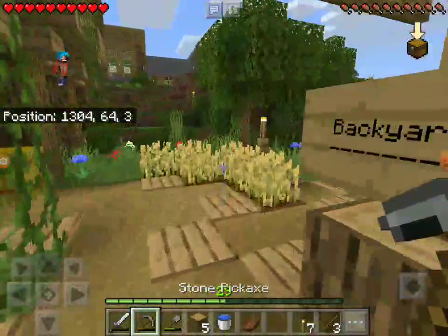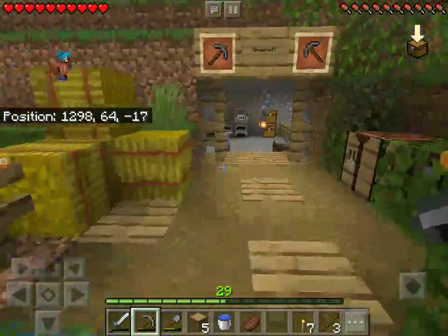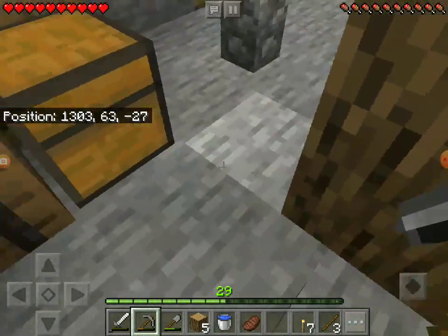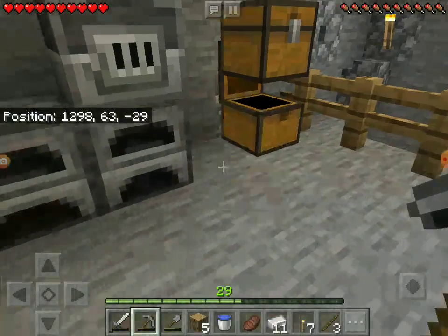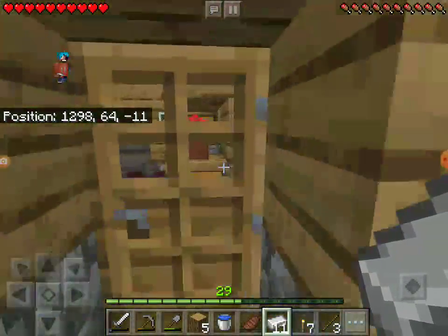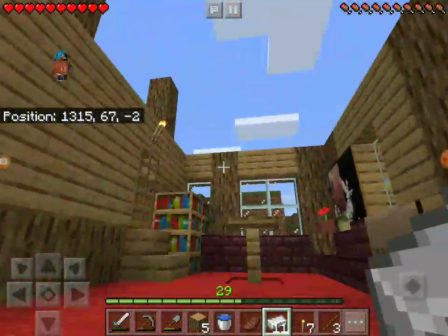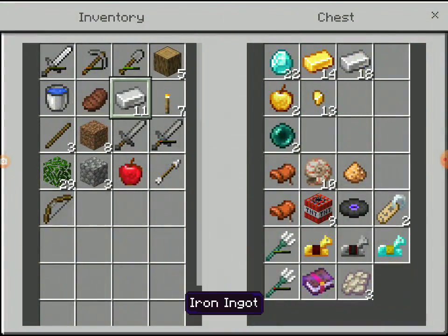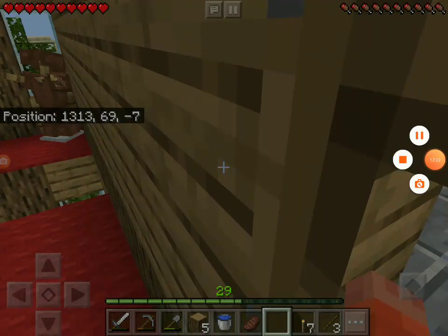I'm just going to go find a vein of coal - and I'm going the wrong way. At least I'm at 29 and a half - that's efficient. I added this railway track that brings up all the loot that I found. I like it a lot. Someone commented on my video suggesting that - thank you, whoever suggested that. Well, technically they said we should ride the minecart, but I'm just gonna use it for taking up the valuables. Let's go see if I can find any more coal.